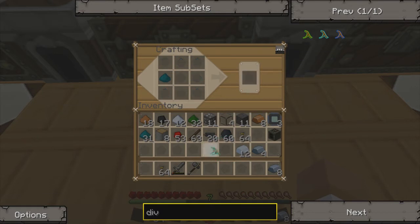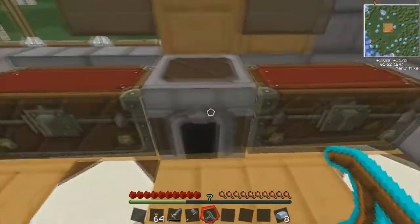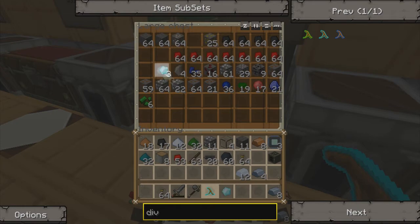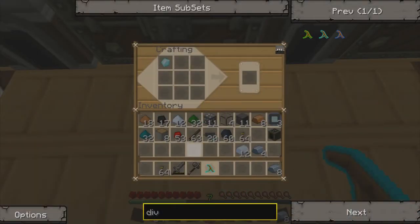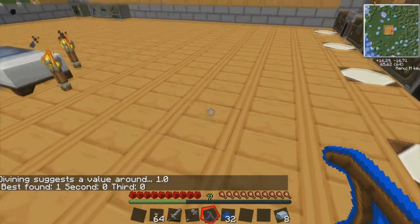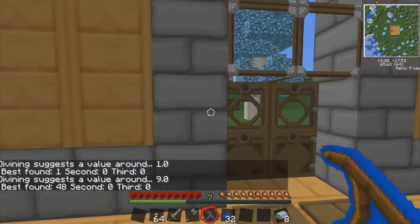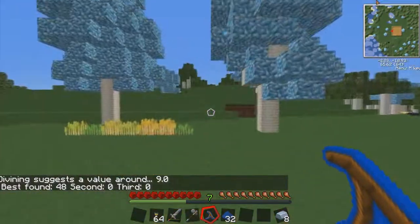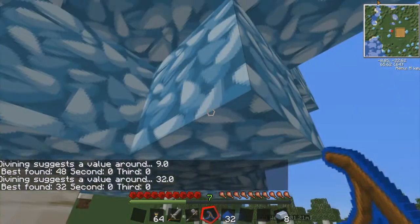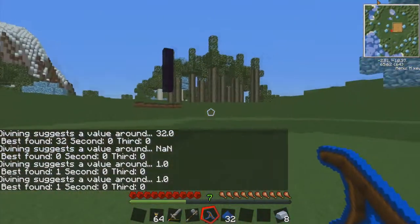Finally we need the last upgrade, which requires a diamond and a piece of coal — pretty easy. That gives us the top-level divining rod. Right-clicking suggests everything around is about value one when nothing's in front of it, but it found 48 because of the trees out front. Testing on the leaves — yep, leaves apparently have no value.